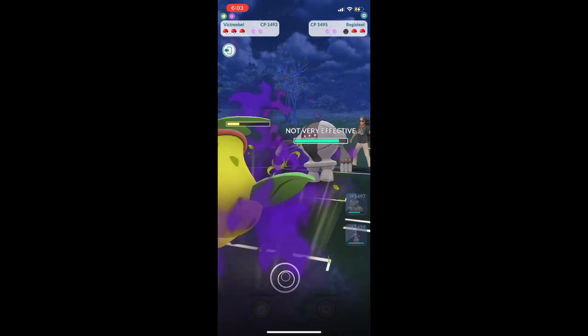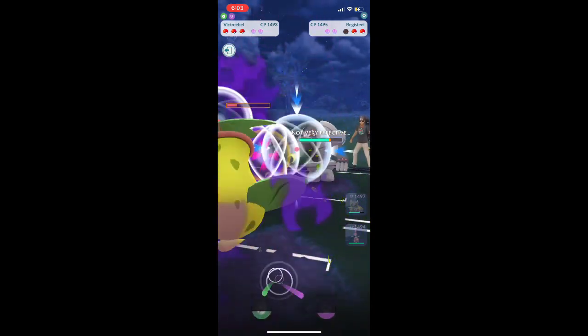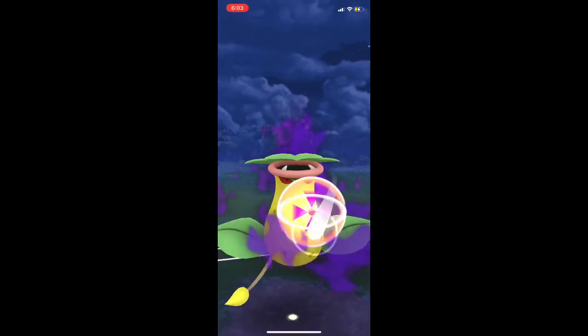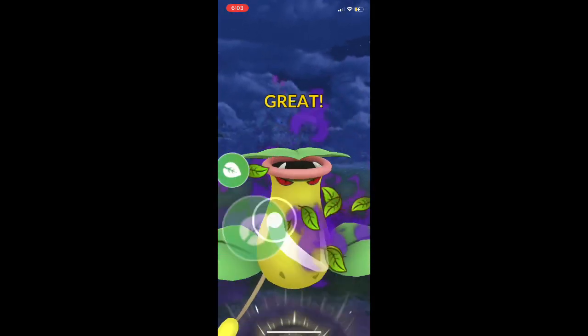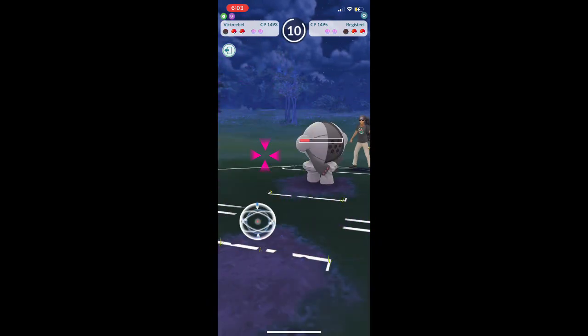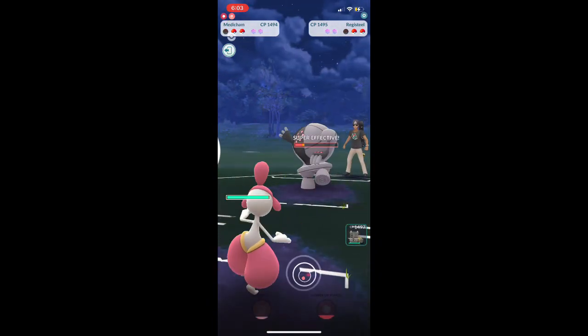Going to throw the Leaf Tornado. They brought out Registeel — just going to keep plugging away. Use that Leaf Tornado again. We're going to let Victory Bell rest in peace; it's done an amazing job. We bring in Medicham to finish off Registeel.